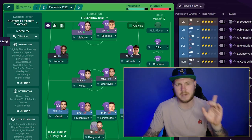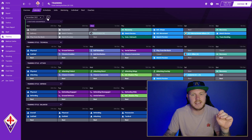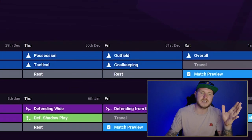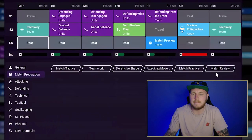The quickest way of growing tactical familiarity — and it really bugs me that Football Manager has changed this recently because in the last game it was already there for you — is on your training schedule. If you go to the calendar and look a little bit down the line, you'll see that after each game you get a recovery session. In last year's game, you could also get match reviews.